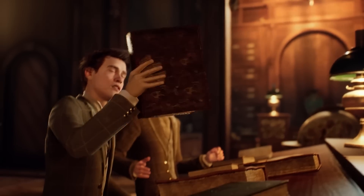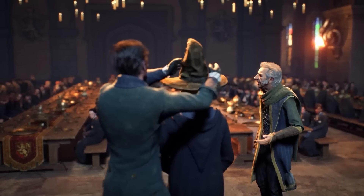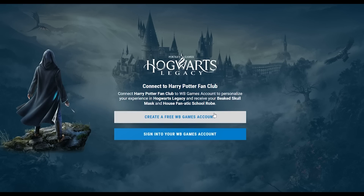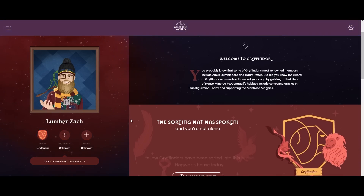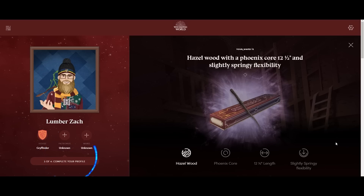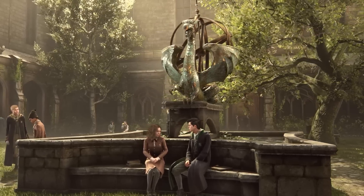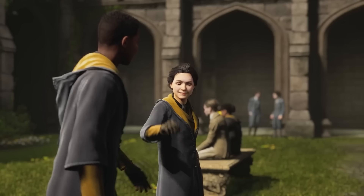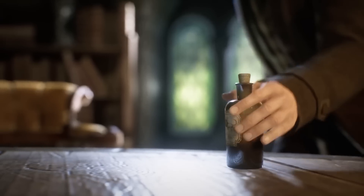One of the most important things you can do right now to get some free content for Hogwarts Legacy is to make sure that you have a WB Games account and a Harry Potter fan club account. Eventually you're going to link those, but on the Harry Potter fan club account you can take your house test, get your wand, get your Patronus, and all of those things except the Patronus will be able to transfer over from your fan club account to your Hogwarts Legacy character.